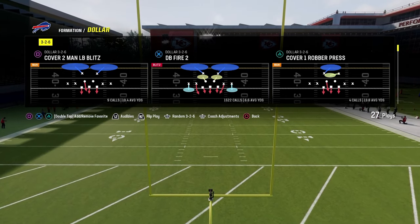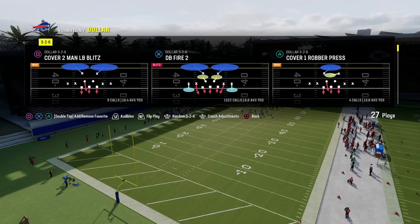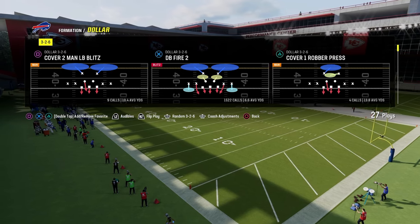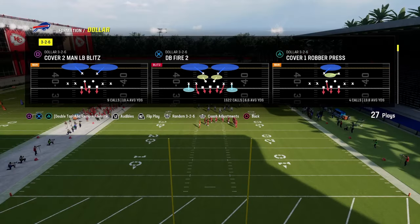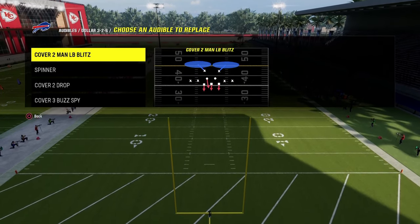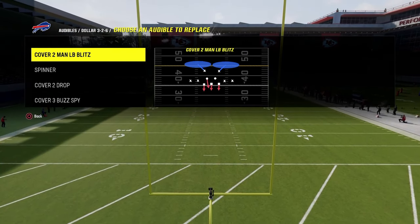We're going to come out in PA Crossers and I'll show you a couple different strategies for defending this formation. The way I like to set up my coaching adjustments for Trips Tight End specifically does depend a little on what defense you're running. We're running the dollar defense. We're going to go into our coaching adjustments — I think this is the best way to run dollar right now. When you're playing against Trips Tight End, you're going to need to pinch your defensive line.